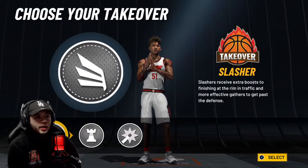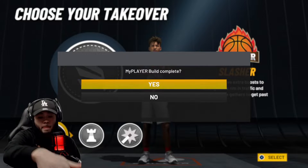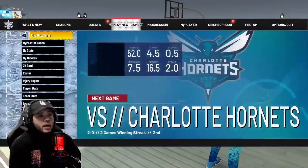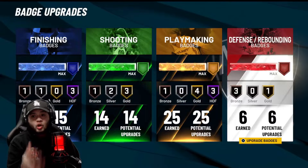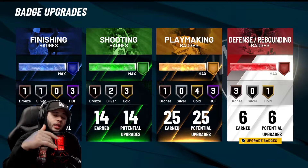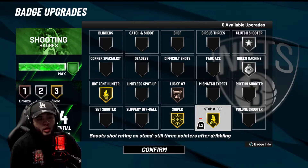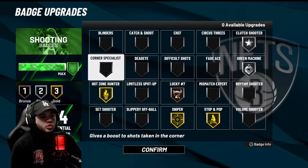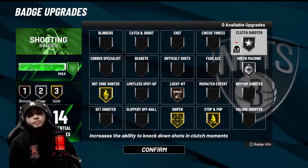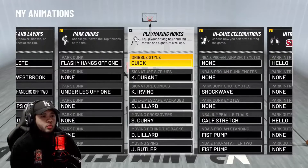I went with the slashing takeover — 86 driving dunk plus 10 with takeover. As I promised, I'll show you my shooting badges. That's the only thing that's really concerning for a lot of people with a 68 three ball, and then it goes up to a 72 three ball. This is what I run with: Sniper on gold, Stop and Pop on gold, Lucky Number Seven on bronze, Hot Zone Hunter on gold, Green Machine on silver, and Clutch Shooter on silver.